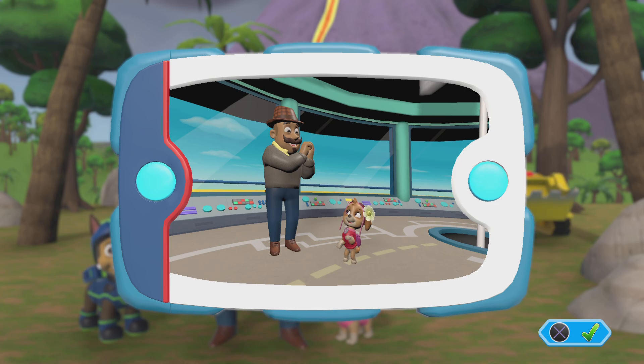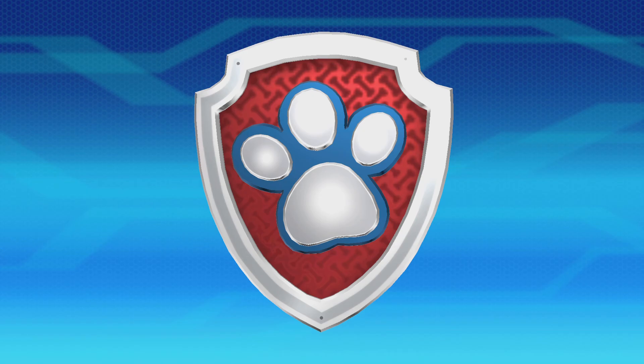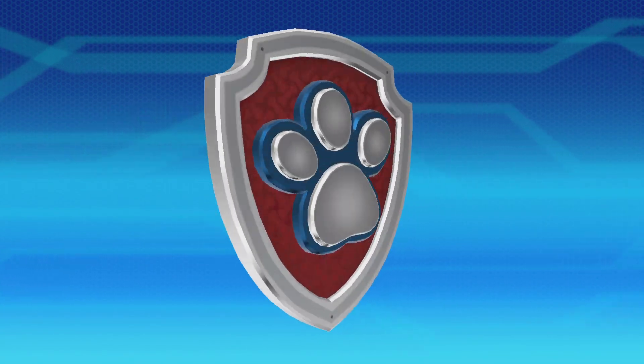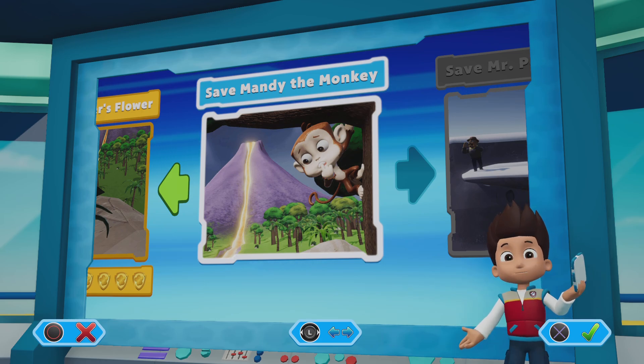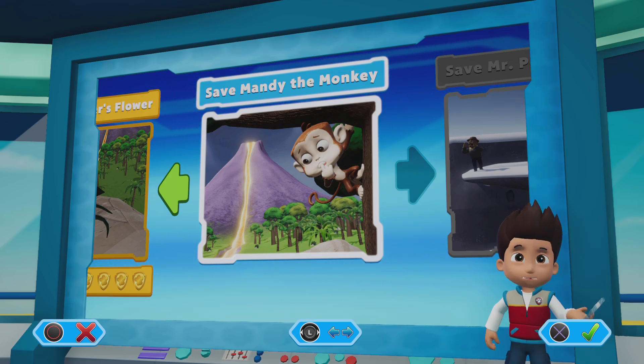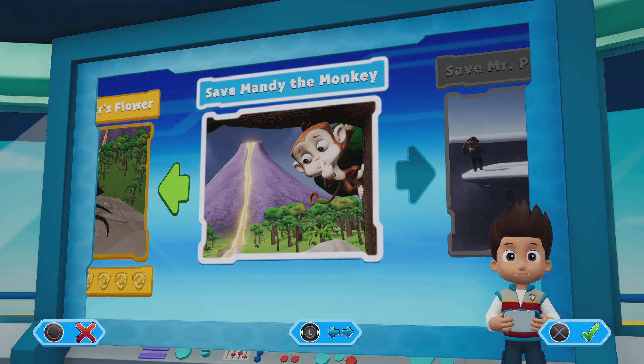The End. Pups, we've got a new mission! Save Mandy the monkey. Use the left stick to move between missions and press the X button to play. Have a really good day! Bye-bye.